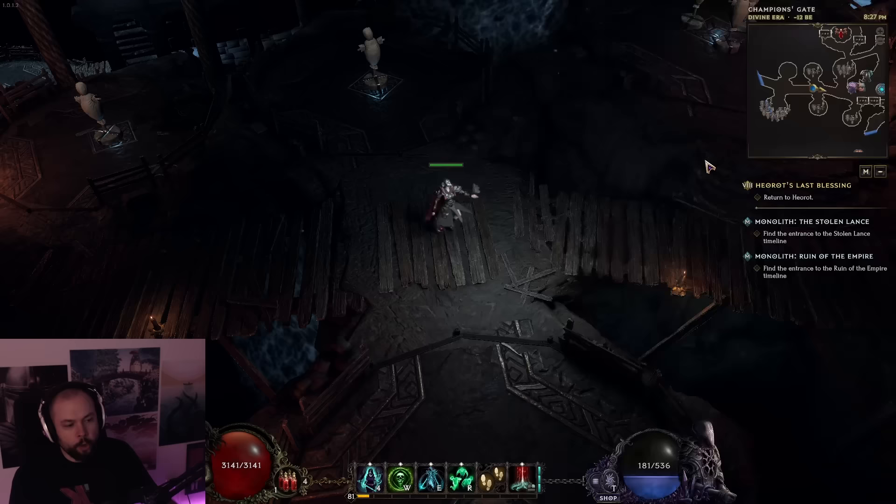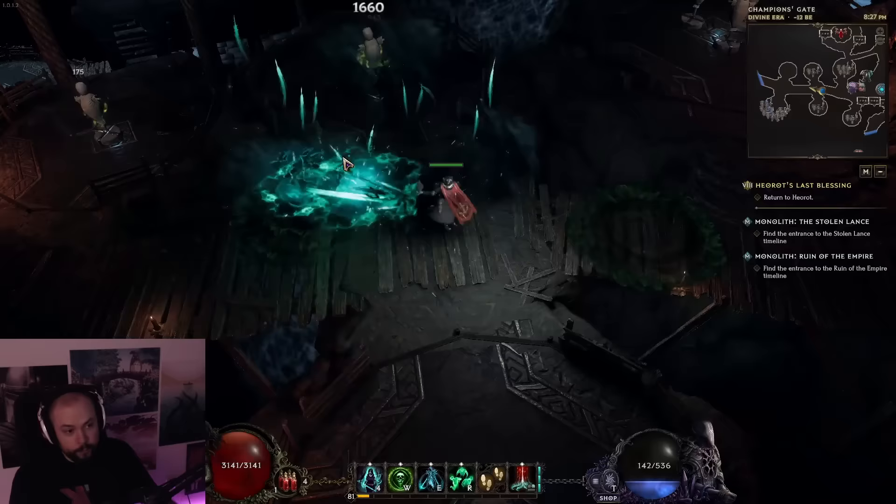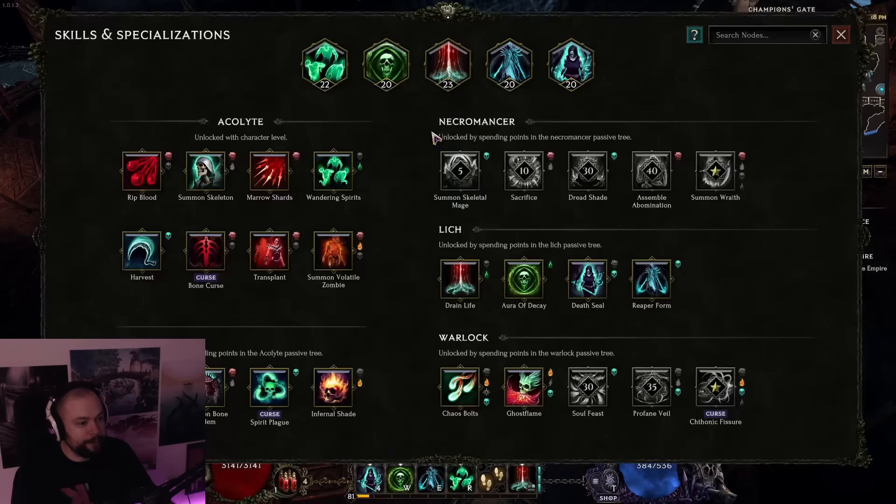Pay close attention: it says per 10 current mana, so mana sustain is very important on this build. As you know in Last Epoch, it's very difficult to get mana — the base mana regeneration is 8 and there's no way to scale flat mana regeneration, so you have to do it on a percentage basis. But getting 100% increased mana regeneration only doubles the amount of mana you're getting, and it takes a lot of effort to get there in the first place.